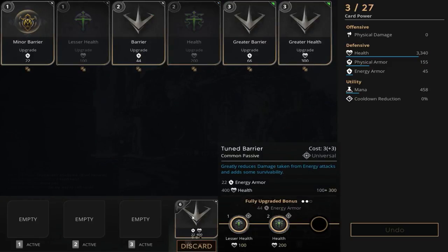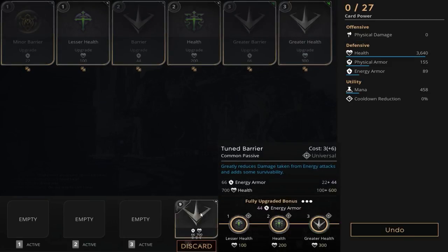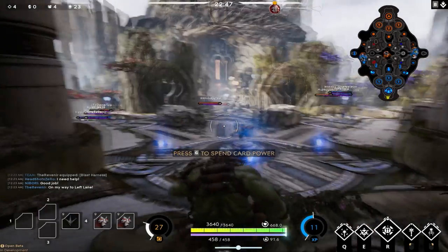Let's get right in here with a tuned barrier. We're going to finish this off and get a greater health, leaving us with 3,640 health and 89 energy armor.